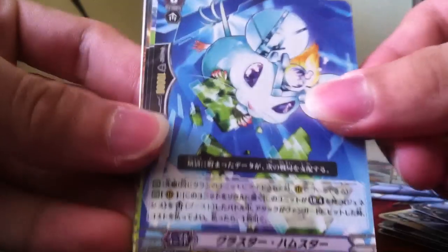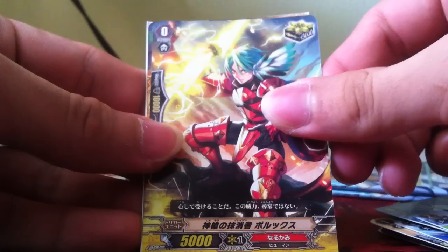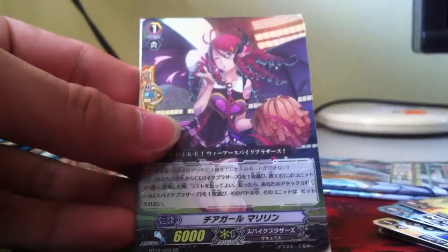Jewel Knights — I was talking about these in the previous part, they look very cute. Critical trigger for Narukami. And I get another Cheer Girl Marilyn — second to last pack.